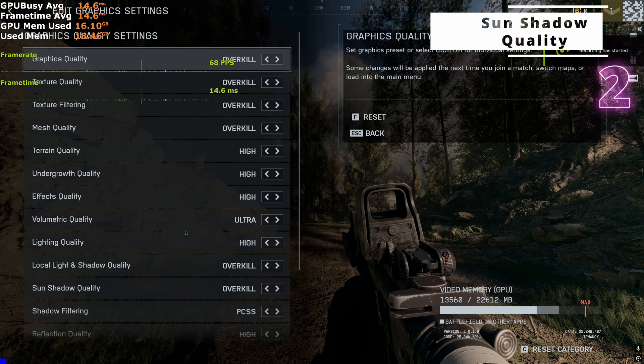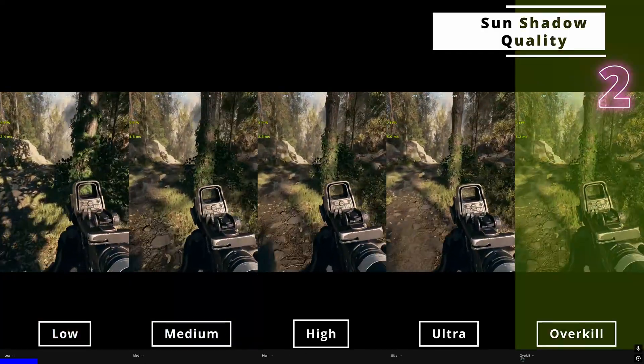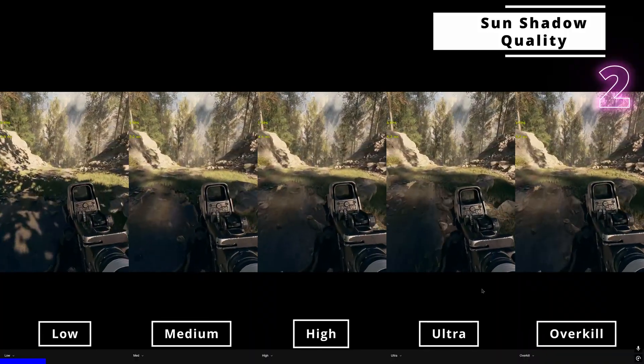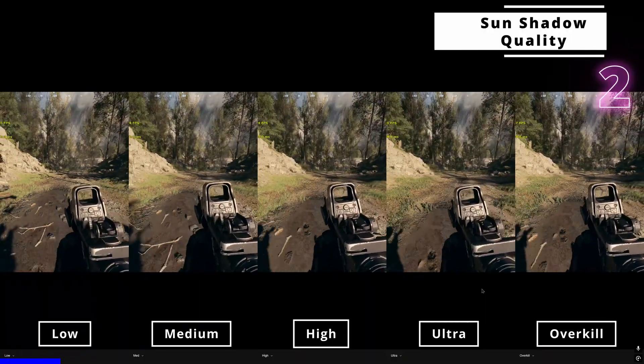Next up we have sun shadow quality. This affects the quality of shadows caused by the sun, moon, or any other global light sources. Here's a comparison of low, medium, high, ultra, and overkill. Sun shadow quality adjusts the shadow resolution — the detail of the shadows — and also affects shadow softness and draw distance, which impacts CPU performance. Overall, sun shadows affect both CPU and GPU performance.